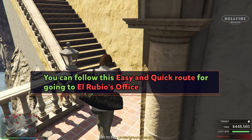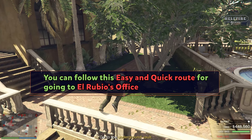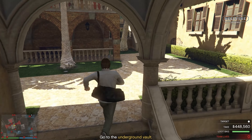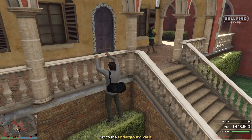Once you enter El Rubio's compound you can follow this way to get to the office. It is one of the best ways if you're playing solo and don't need the door key cards. This way is also useful for finishing the heist under 10 minutes and getting the elite challenge, which pays $100,000 more.